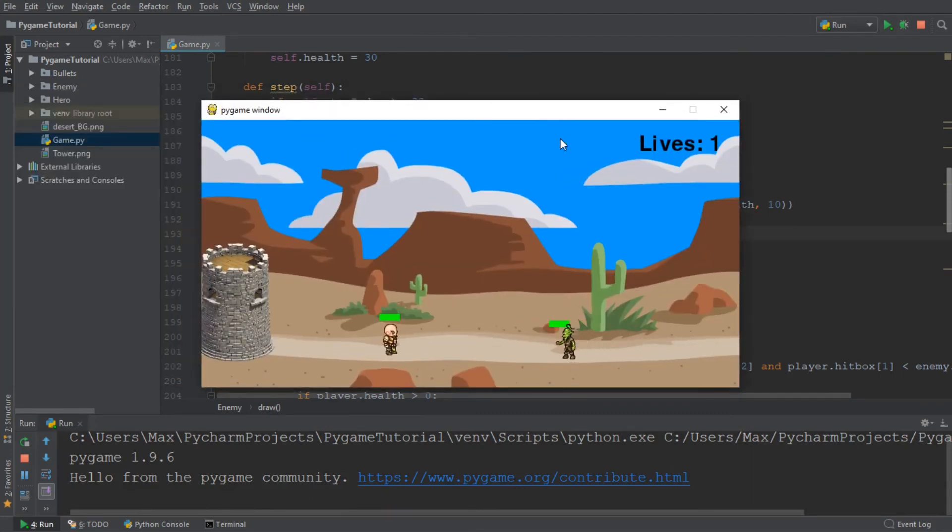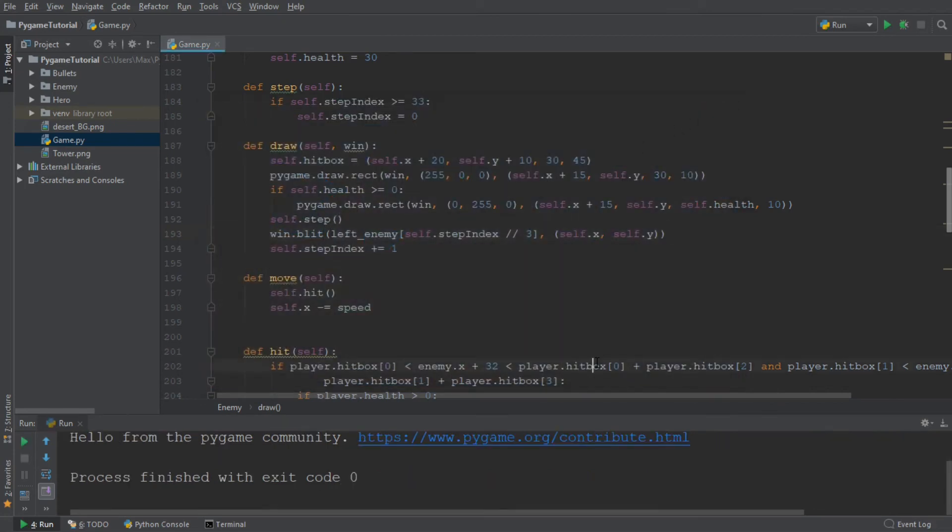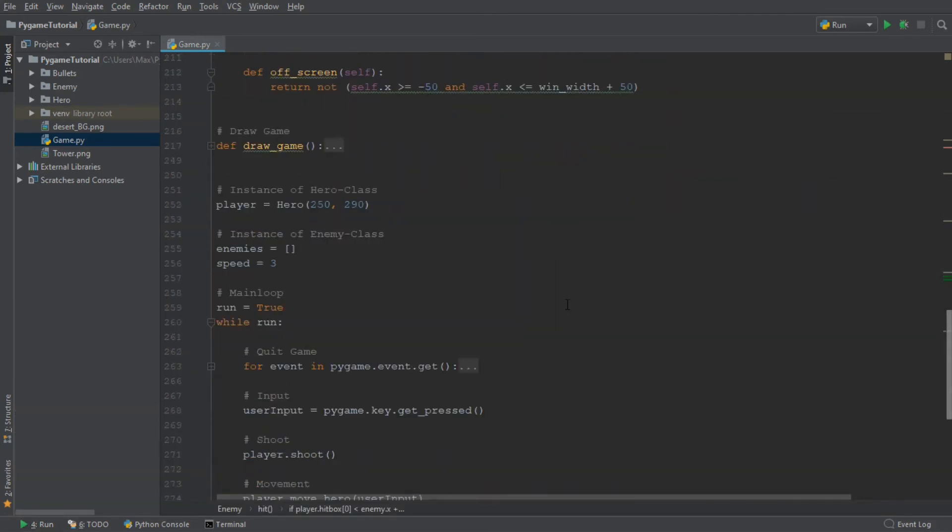Now we have the enemies walking towards us and we can kill them. What happens now is that the enemies become faster and faster every time they die. This enemy is already a little bit faster, and the next one is even faster. You'll notice these enemies are coming at us faster and faster — it's clear to see that later enemies move at a much faster pace than the first one.